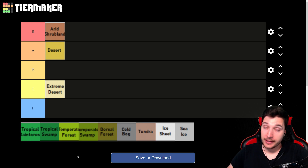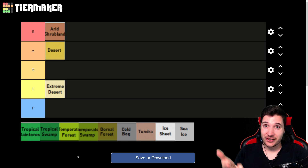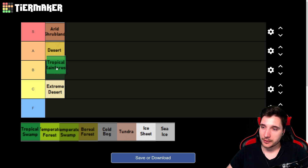Then we have Tropical Rainforest. What you get here is disease, hungry predators, and lots of trees — but it's jungle so it's messy and hard to traverse. There are vines and undergrowth slowing you down. Sure it slows enemies too, but it's warm, wet, and moist. It can be pretty hellish, especially with panthers and cobras constantly hunting you and your animals. You will have more rich soil than anywhere else, but the high frequency of diseases is the biggest problem. Tropical Rainforest goes into B tier.